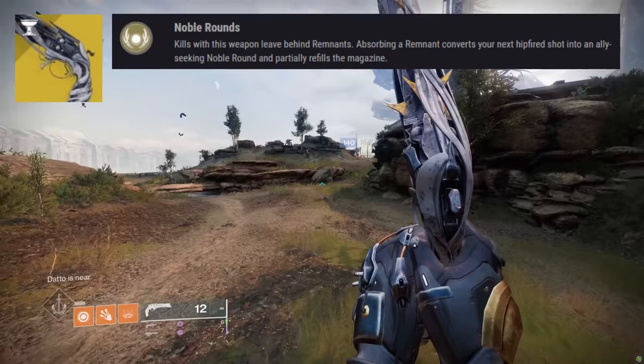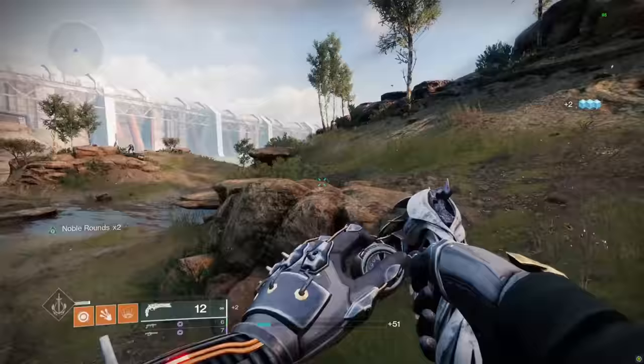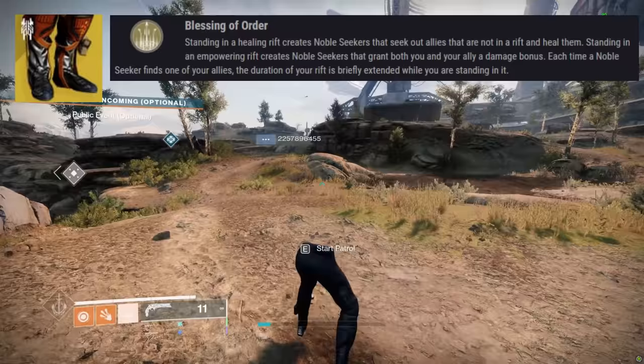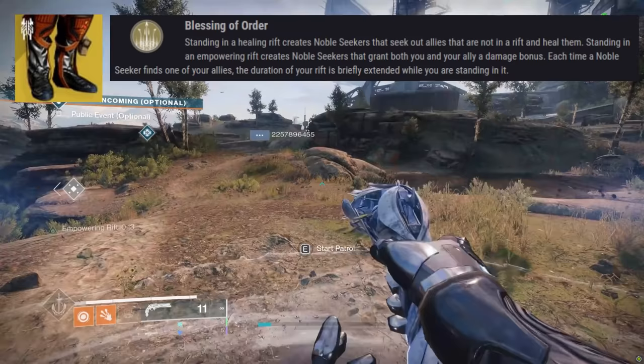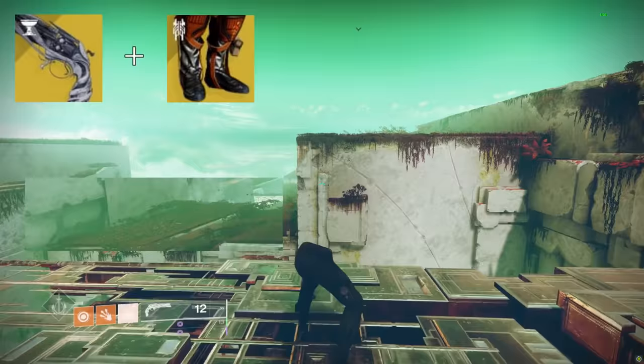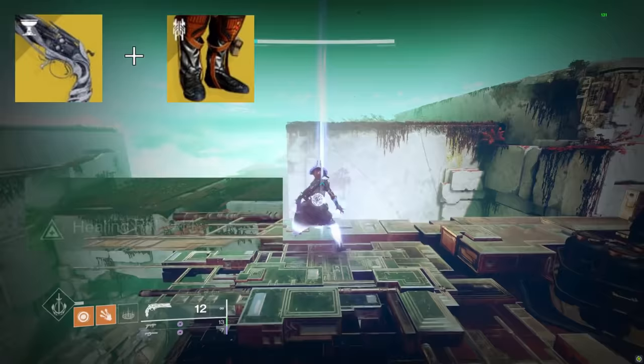Lumina, on the other hand, has the perk Noble Rounds, which can be summoned and picked up after killing an enemy using the weapon. Picking these rounds turns the weapon's hipfire shot to shoot a Seeking Projectile that heals your teammate while also empowering both your weapon's damage. These Seeking Projectiles are similar to Boots of the Assembler's perk, Blessing of Order, that shoots out Seeking Projectiles that either heal or empower allies depending on the type of rift you create. Using the two exotics together will passively provide Noble Rounds to Lumina while standing on the rift.